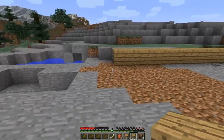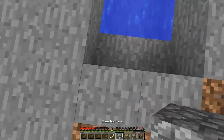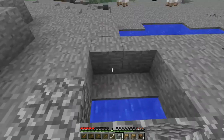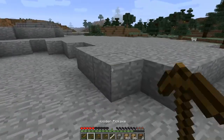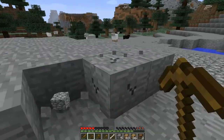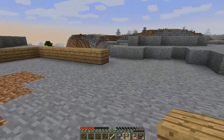Now, since we don't have any mods installed, we won't need too big of a house. We need as much space as we can get because I don't know what we're going to be doing. The sun is going down, so this is kind of perfect, isn't it?